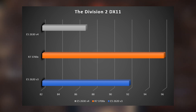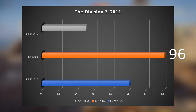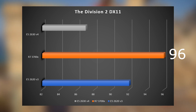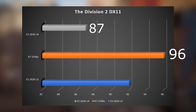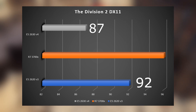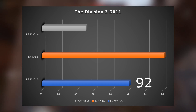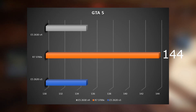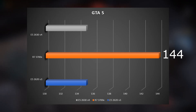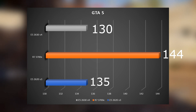The Division 2 with DX11 at ultra preset: the 3700X got 96 FPS average, the 2630v4 got 87, and the 2620v3 got 92. DX12 would have probably reduced the FPS difference but I had a lot of crashes with DX12 on this game. Finally, GTA 5 with custom settings: the 3700X got 144 FPS average, the 2630v4 got 130 FPS, and the 2620v3 got 135.